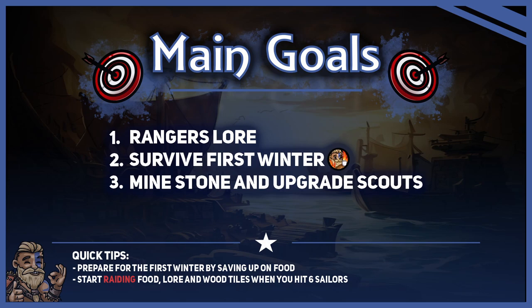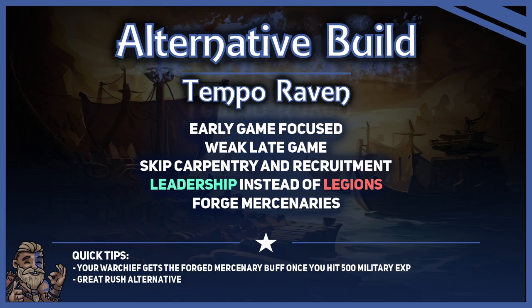To sum things up, our main goal with the Raven is the scouting. So make sure to get the lore Rangers as fast as possible. Since we want to keep scouting the whole game, the first winter could get quite rough on food. Make sure to save up on food in October and November, and the November feast would be insane on Raven. Lastly, we always want to start with mining stone to upgrade our scouts as fast as possible. If this build order feels too slow for you, you can try an alternative build order if you want to rush even faster. Tempo Raven sacrifices our late game potential by skipping carpentry and recruitment. Additionally, instead of going legions, you go leadership, and you forge mercenaries, as that makes your early game chiefs stronger. So have fun terrorizing other players with this Raven playstyle.